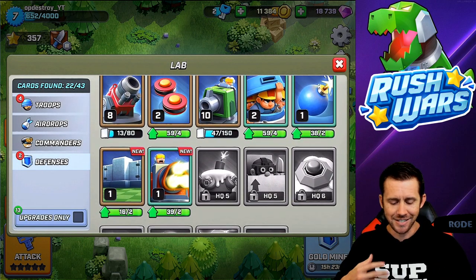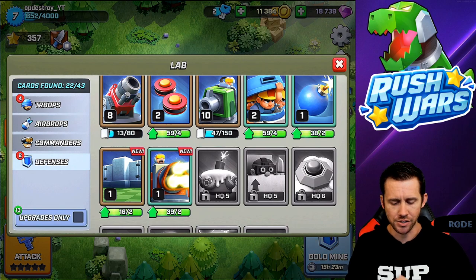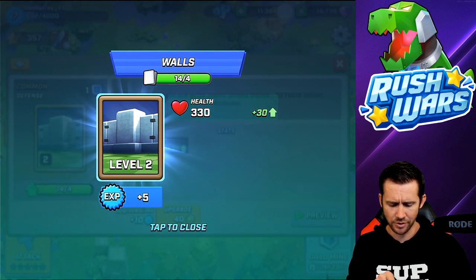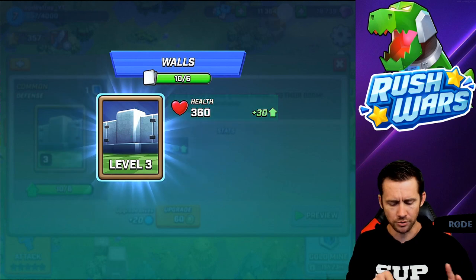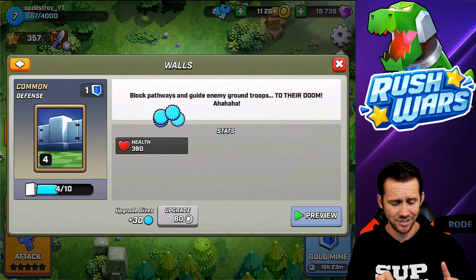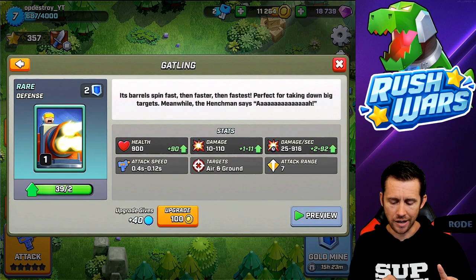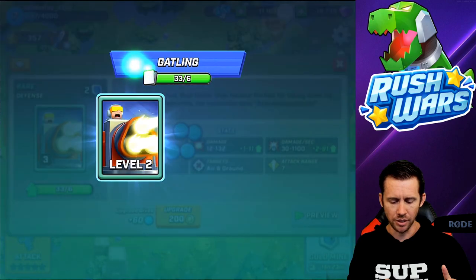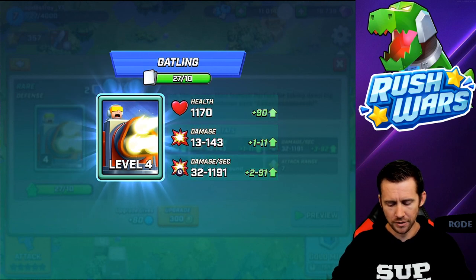The wall is a Clash of Clans feature where you can build walls on your base. Let's upgrade it - it looks like you only get health upgrades and a limited amount of wall space. Let's get to tier 4 on the walls. And this guy right here - the Gatling gun - let's dump some love into it. I'm always up for trying new troops. Shoot, shoot, boom boom!